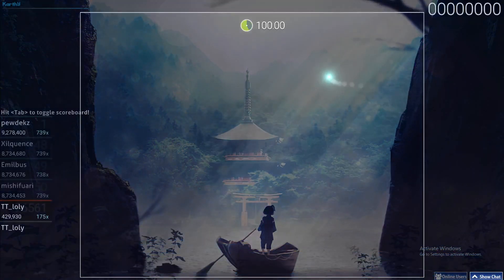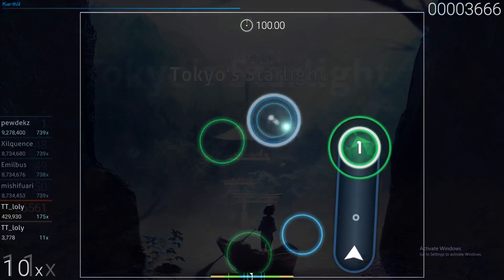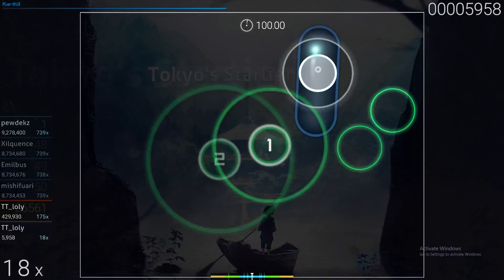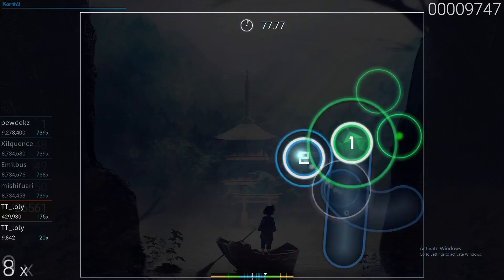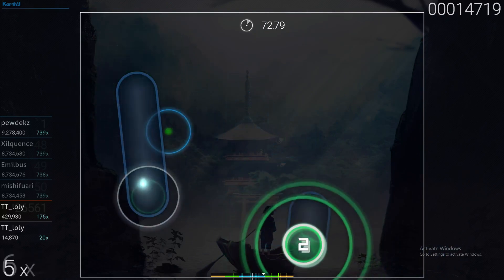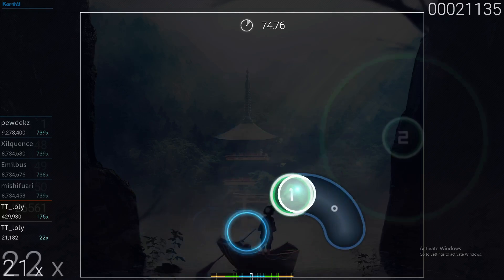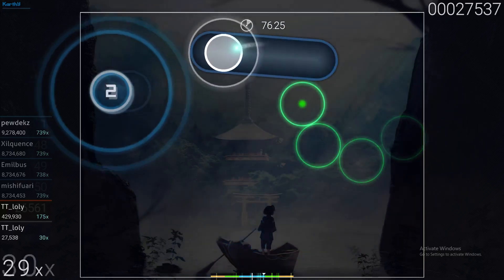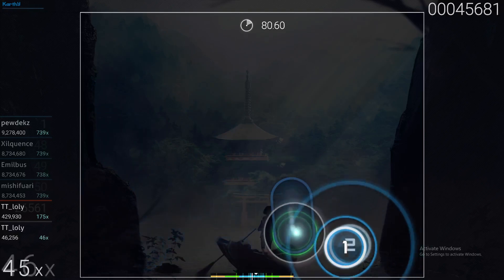Now after I go into the game you will see that nothing has changed — the game still looks like most of you have it. Nothing is hiding, nothing is really disappearing. So how can you make these circles and other interface details hide?